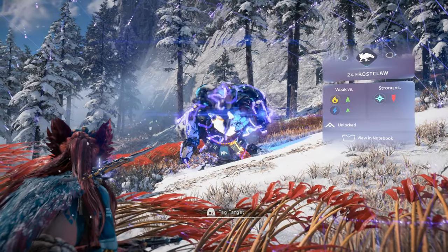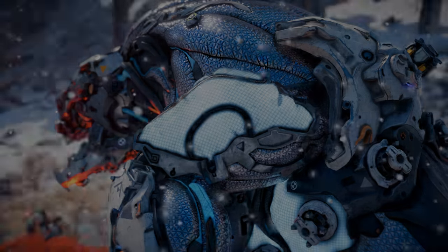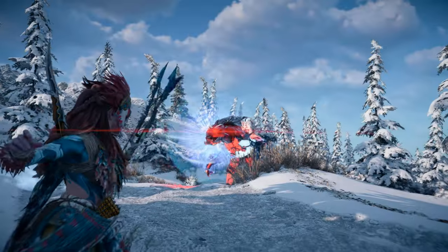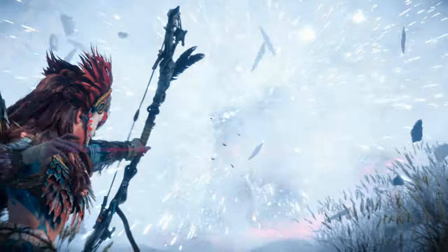Now let's study the Frostclaw's weak points so that we can exploit them in battle. Two chillwater sacks lie protected beneath armor plating on the Frostclaw's shoulders, which act as chillwater storage. Remove the armor plating and destroy them both to disable some of the frost attacks and trigger an explosion.